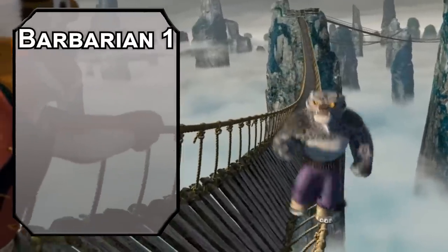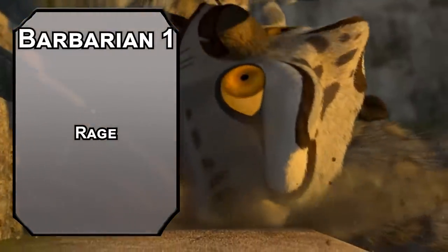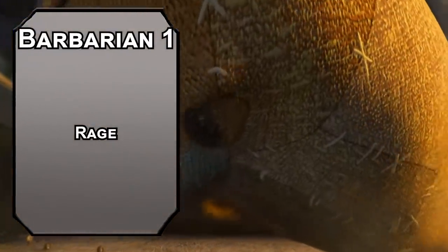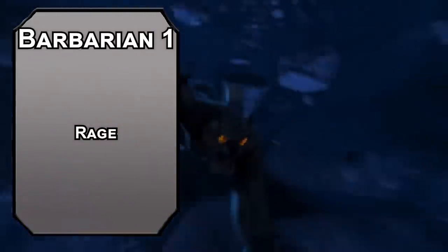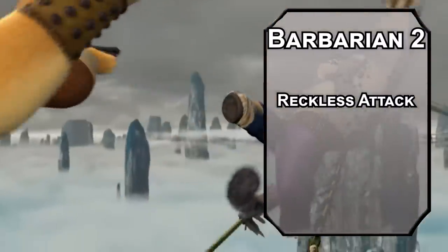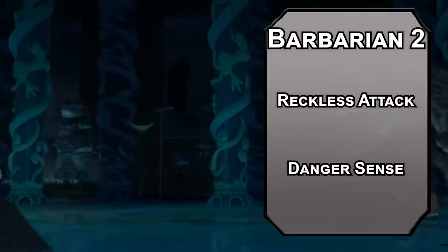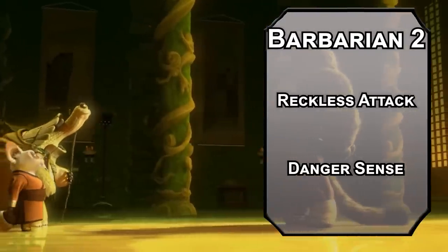Cats hate wearing clothes, but they don't hate multi-classing. Barbarians can enter a rage to resist bludgeoning, piercing, and slashing damage, get advantage on strength checks and saves, and extra damage to your strength-based attacks for a minute at a time. If Oogway didn't want you to be angry, maybe he should have given you the dragon scroll, especially considering that it's blank. Can you imagine spending your whole life trying to get one thing, being told you couldn't have it, going to jail, breaking out, fighting the animal avengers, and then finding out the thing you wanted was nothing? That would make me feel pretty reckless. I'd even go to barbarian level 2 for a reckless attack, letting you make attacks with advantage while giving enemies advantage on attacks against you.